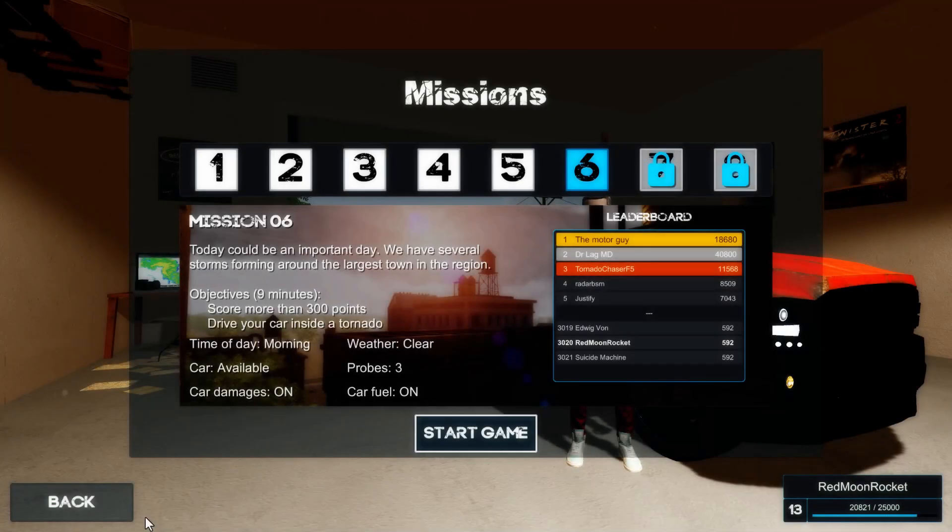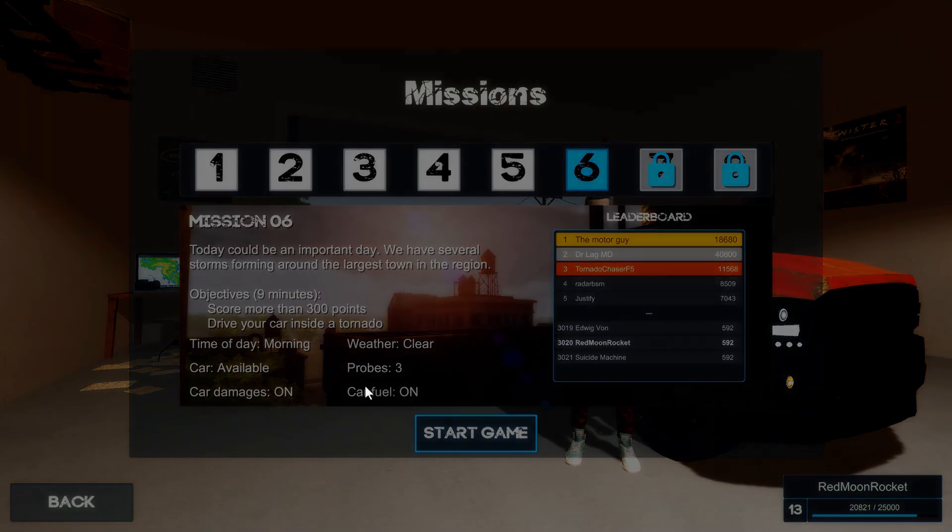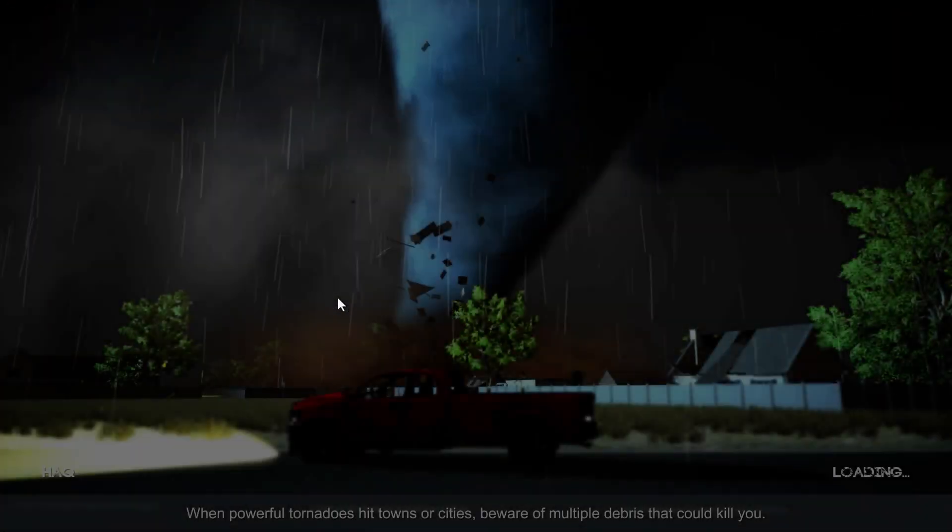Hello folks and welcome back to Storm Chasers - we are here on mission number six. Mission six says today can be an important day - we have several storms forming around the largest town in the region. We have nine minutes to score 300 points, and we need to drive our car into a tornado because that makes sense. Let's go ahead and get it started.